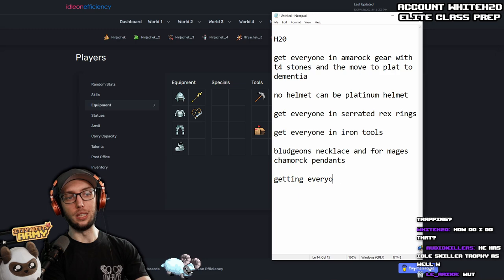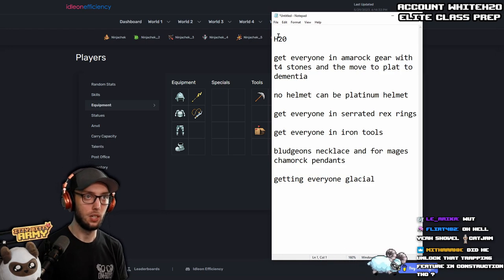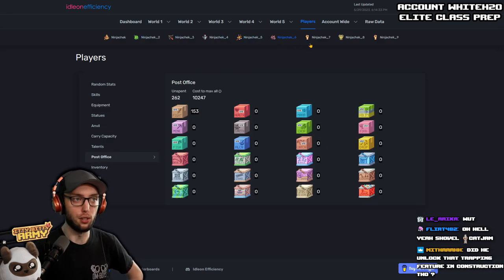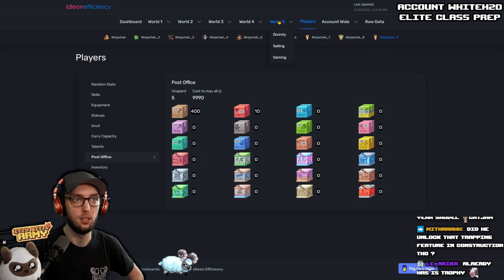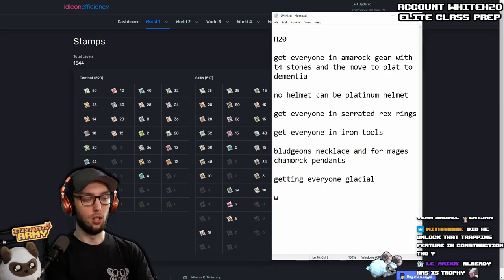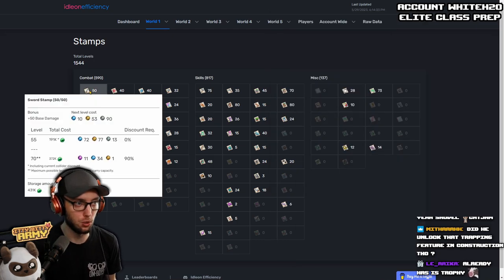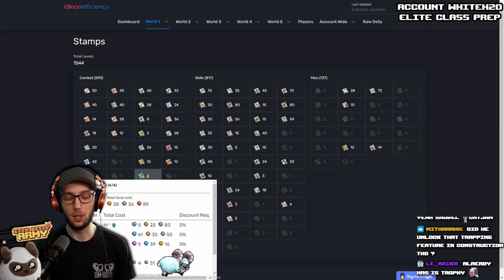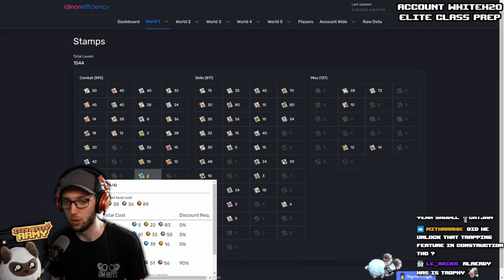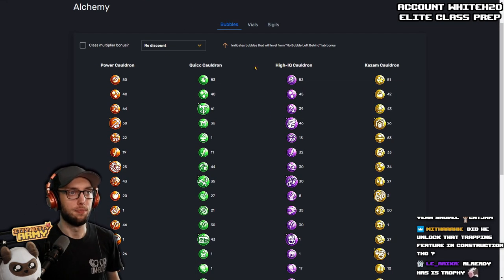You need to upgrade a lot of your weapons — I would suggest getting everyone to at least Glacial. Now let's take a look at the other stuff: Post Office — you got 400 boxes for the main ones, that's perfect. Stamps are at 1,500 — since you're in World 4, you want to collect all the World 1 to World 3 stamps and start upgrading them. Some are super cheap, some are expensive, but I could easily see you squeezing about another 500 levels once you get all the stamps.